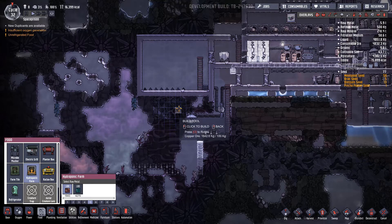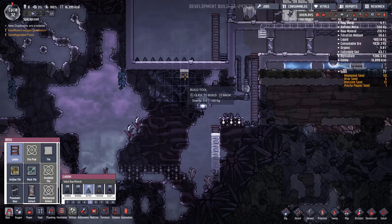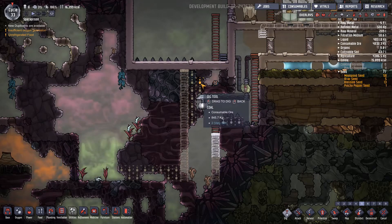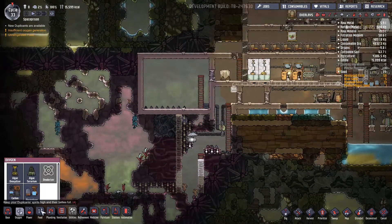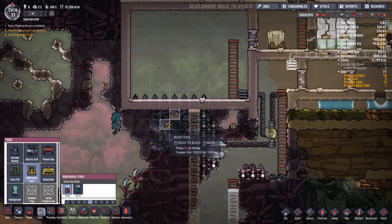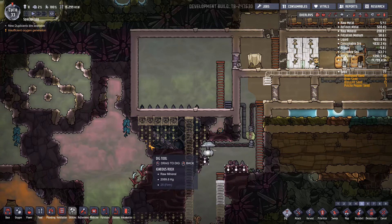The hydroponic farm needs to grow down. Let's start with a ladder. Let's remove the coal from here as well. Then in the food tab - hydroponic farm, upside down. Let's place five of these. And this section is going to be a floor, but let's leave it for now.